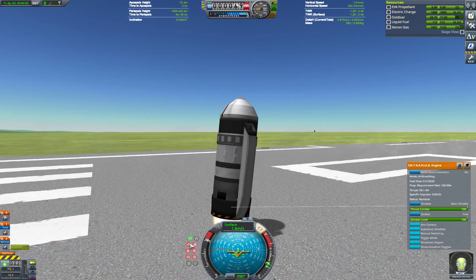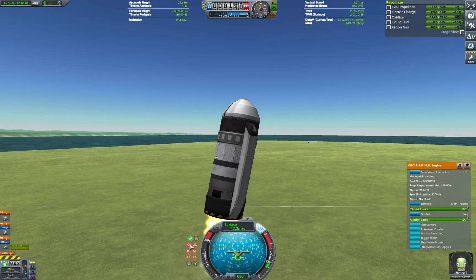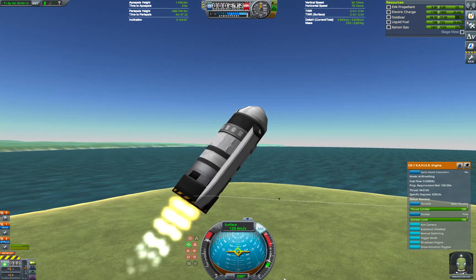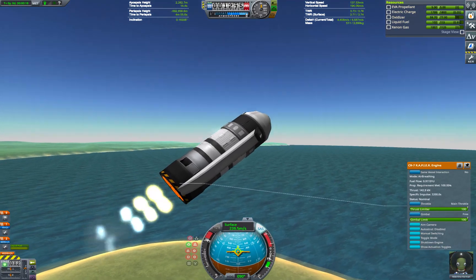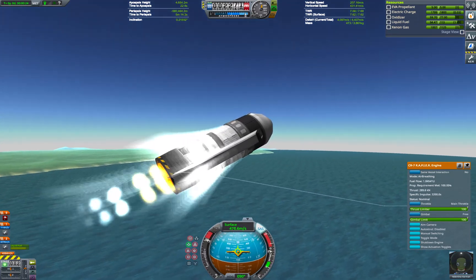The two radial intakes provide enough air for the rapier engine to reach a static thrust capable of lifting the craft off the ground, at which point we immediately pitch down to 80 degrees and start climbing. At 60 meters per second, we switch the SAS to prograde and hold it there for the rest of the ascent out of the atmosphere. Whether Val succeeds in getting to orbit, or fails and falls back to Kerbin, is all determined in these first few seconds.